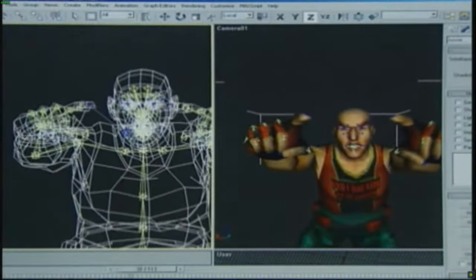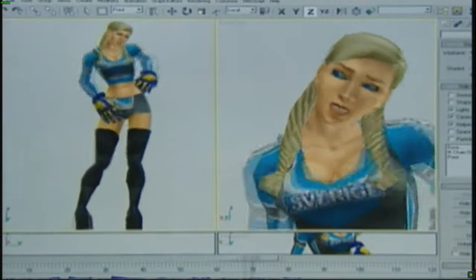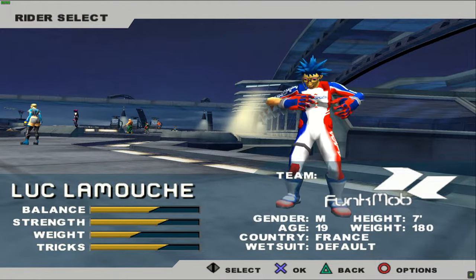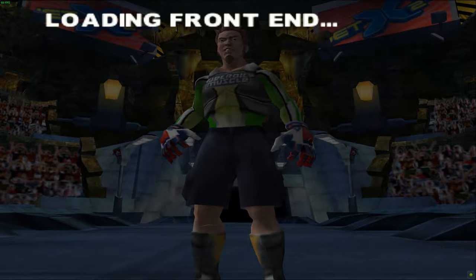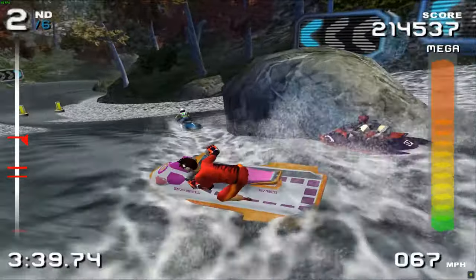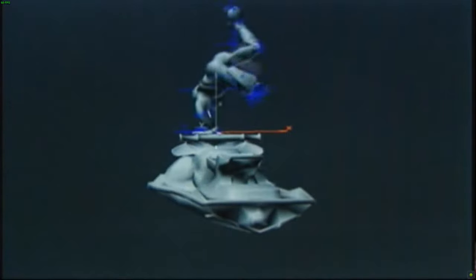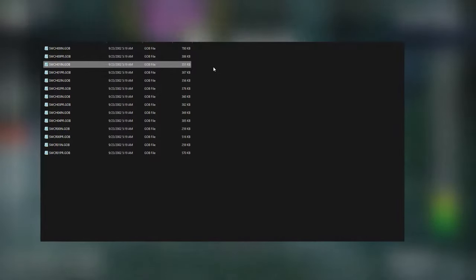The PR rider models have a more detailed skeleton, giving the riders more facial and movement detail. It is also a completely different animation set only activated in the main menu, or as the beta calls it, the front end. The in-game counterparts are a less detailed version of what was used in the character select, and these models were only operable on the jet ski — meaning their animations, such as tricks, are exclusively tied to that 3D model of the character on the watercraft. So to pick Karen's default in-game model, you would go to the file SWCH01IN.gob.